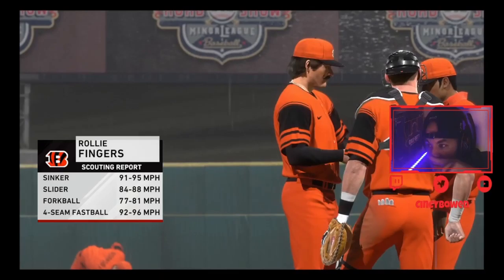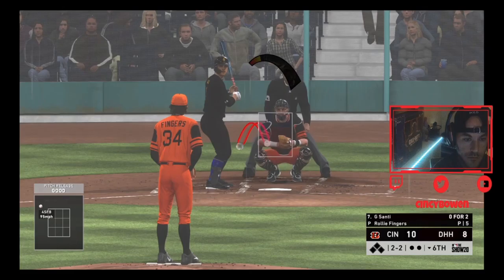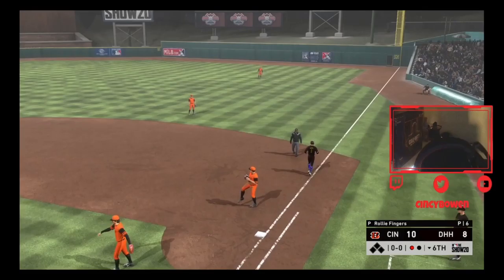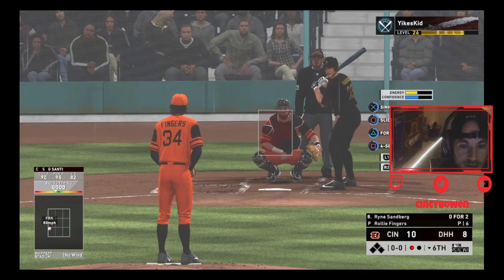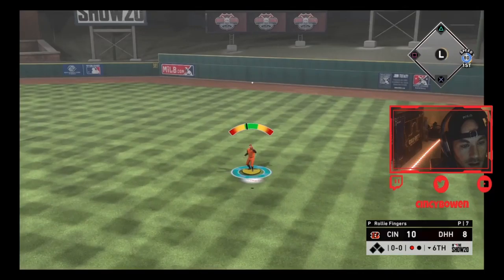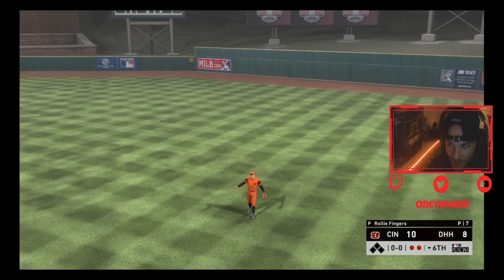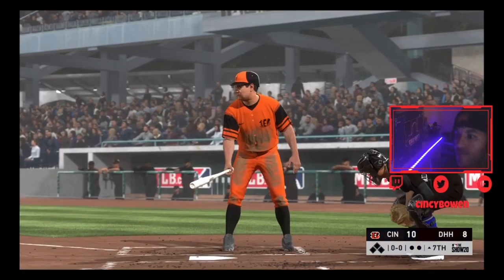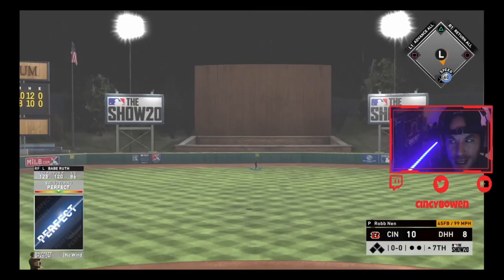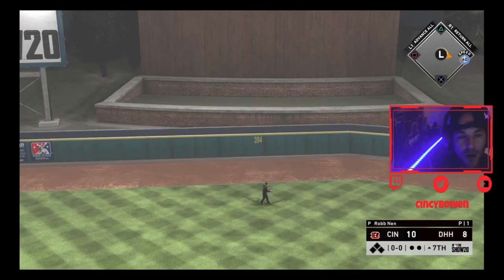There we go - that ain't silver, that's platinum, that's one better than gold. Little line from Hustle and Flow. There we go, little pop-up on a mistake pitch. Babe Ruth - let's go! He said he just wants to come up and hit the damn ball.